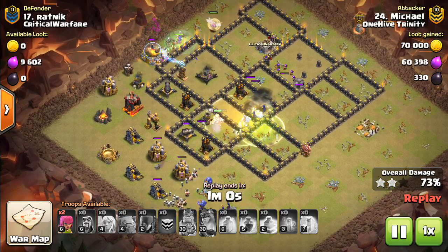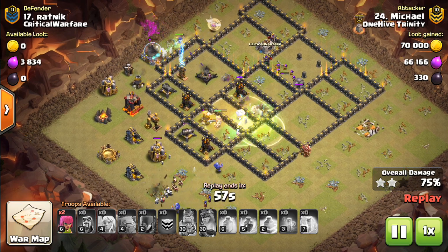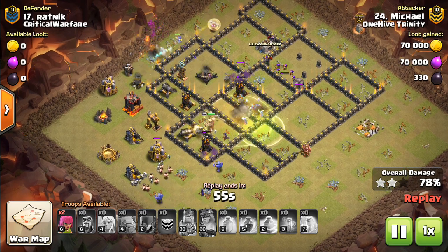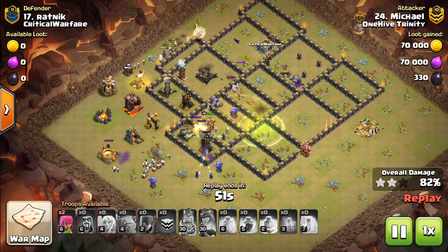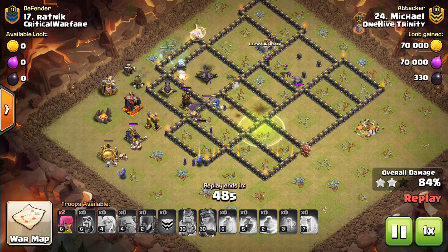Bit of a weird attack how it worked out, but it just shows the power of these witches. They just do not die that easily, especially with the healers on them. Now the healers do have some reduced healing effects, but really that's been negligible compared to the buff the witches have gotten.